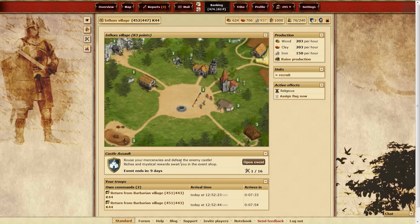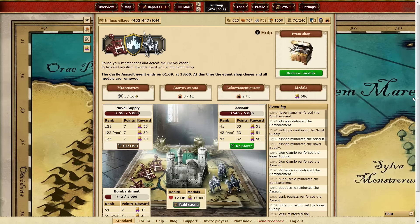So here is my village overview, and as you can see, I can join the event here. It brings me to a different screen with a nice map background, and this shows you the event called Castle Assault.